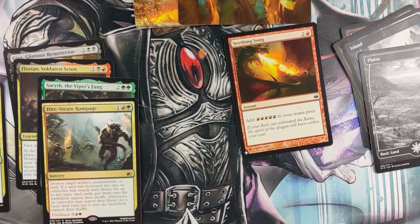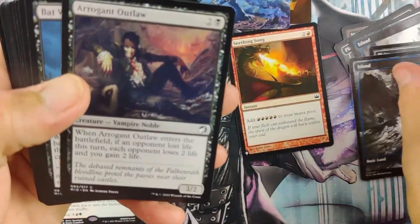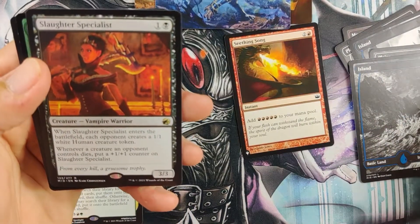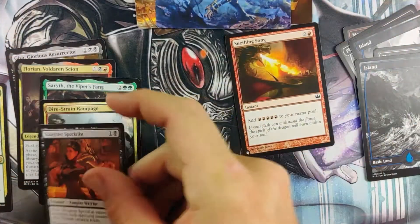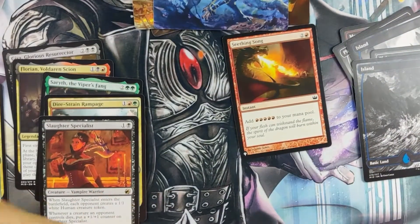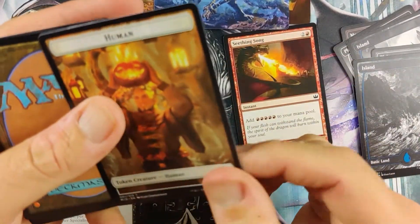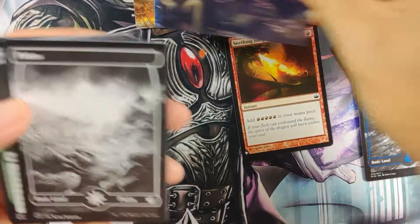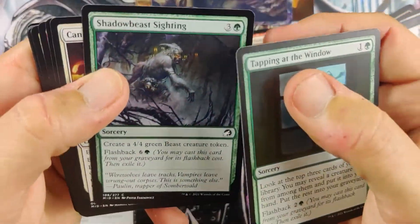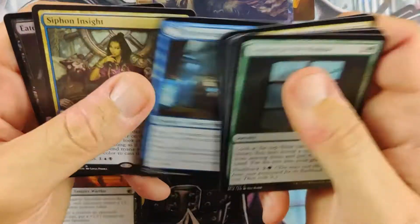So earlier today I was going to play some Magic and I wanted to play some Brawl online. But I thought, why don't I make one? So I went to Commander's — Slaughter Specialist, pretty nice. I thought, why don't I make one for Lolth Spider Queen? So I made a sacrifice creature deck — a Sac deck with Lolth. Lolth is whenever a creature you control dies, put a loyalty counter on it. And that's all I read.